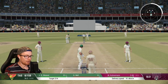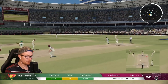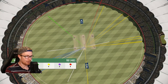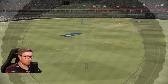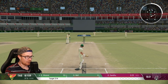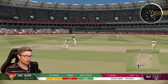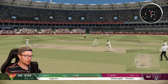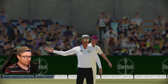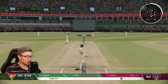Last ball of the over — crucial times here, gotta sweep it and not get out. Run — perfect! We've got farming the strike down to a tee. Here's the wagon wheel — playing predominantly through cover and then little noodles to backward square for a single. Sandu bowling, no square leg — dangerous. That was ugly but it should go for four. They've really got to start getting seven or eight men on the fence.